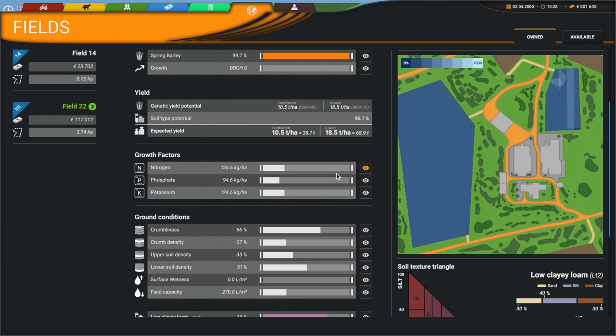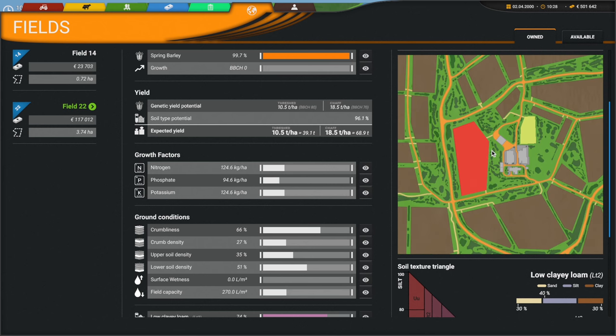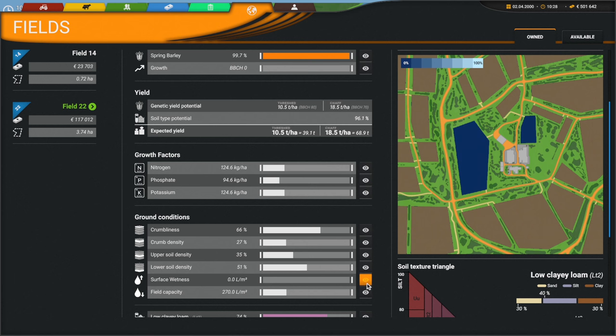You can also click on the visual here. I have no idea what I did wrong in this field — it looks like I almost forgot to turn it on at one point. This field is definitely a bit of a mess with some striping going on. The other field looks nice though — growth factors, ground condition, there's so much information in this game. Humus density, upper soil density, lower soil density, surface wetness.